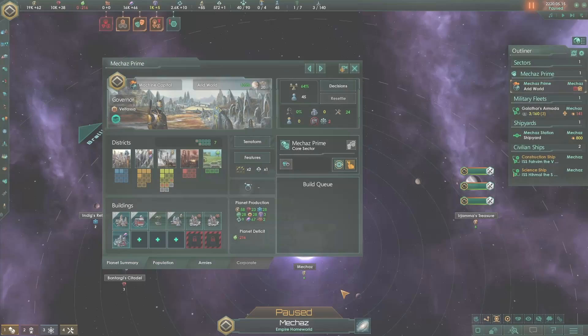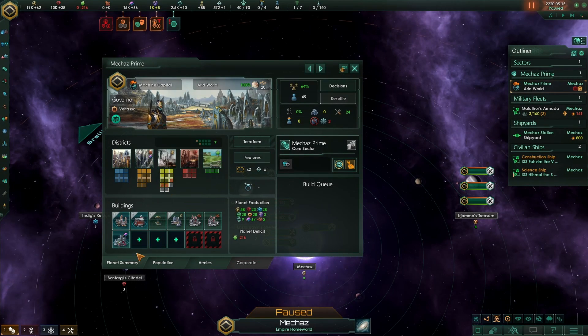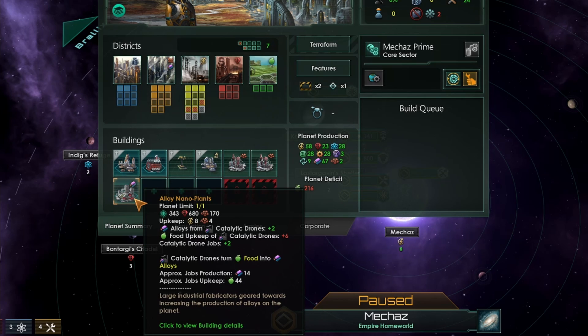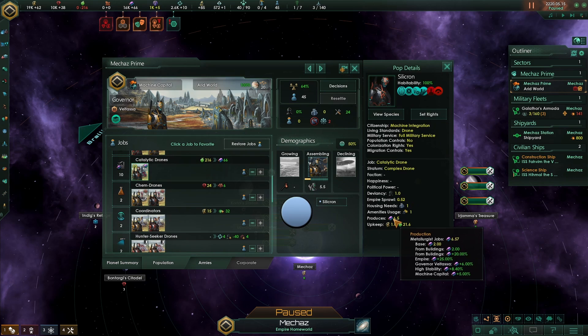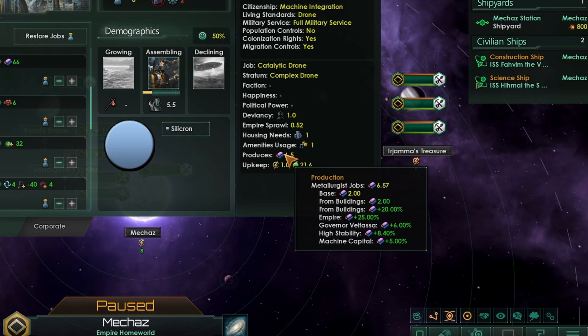Is there any way we can get around this? With Stellaris Nemesis, alloy foundries and their upgraded buildings got a new purpose. Instead of just giving us alloy jobs, they changed to give us a percentage modifier, and then they changed again to give us extra base alloy production. So this alloy nanoplants building is going to add plus two alloys to our drones. If we jump over to some of our drones, we have 10 catalytic drones and we're still producing a phenomenal amount of alloys at no upkeep and at no real cost. I've got some modifiers there - that's around 50% additional modifiers - and I'm producing base four alloys.